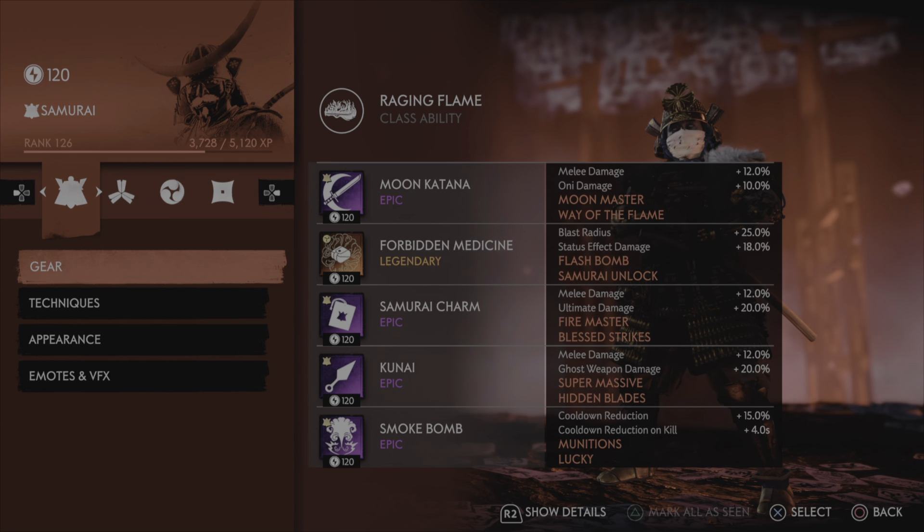As for the gear, we're using the Moon Katana because it's just the strongest thing in the game right now. We're using it with Melee and Oni. I'm not going to go double ultimate — the reason is that with just one stack of Oni damage, we can strip Oni archers' stagger gauge with one Moon Master cancel combo, which stops them from teleporting and makes quick work of them. It's only a 10% reduction when using your ultimate against them, and everything you do to Oni — ghost weapon damage, assassination, melee, ranged, status effect — is increased. Oni damage is really good and people overlook it.